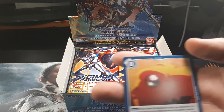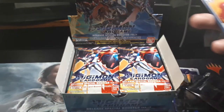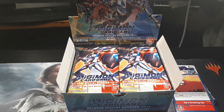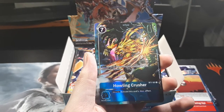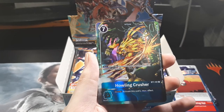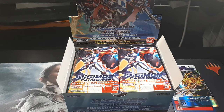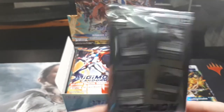So this one, you got... Basically a lot of these packs are referencing the movies and the TV show — the original versions, I think. That looked like it was from Tri or Last Kizuna. Possibly? That animation is way too nice. We got something nice in here — shiny. Howling Crusher. That's a Leomon, isn't it? Yes. Is it Saber Leomon? Yeah, Saber Leomon is the one that was on all fours. It's been a long time. So that was from that pack. You get the last one.